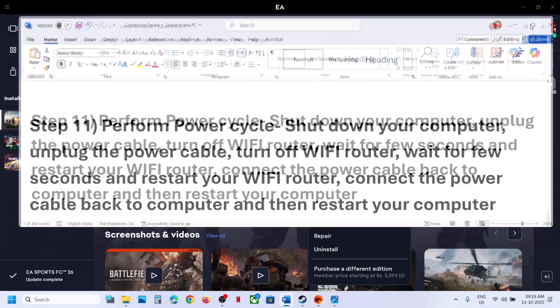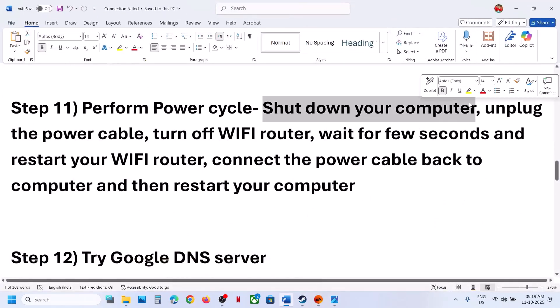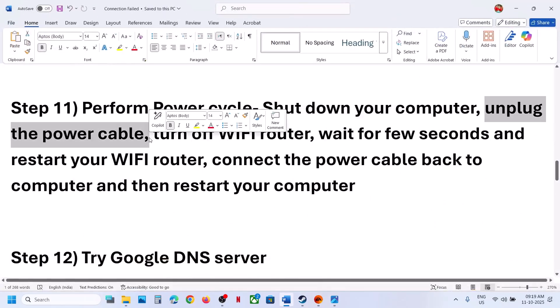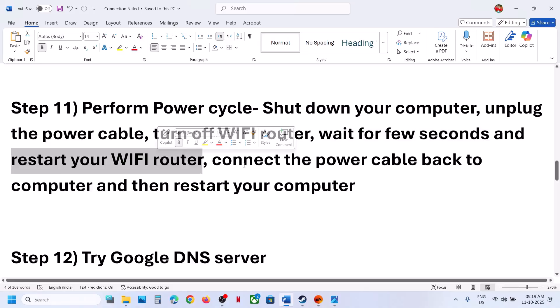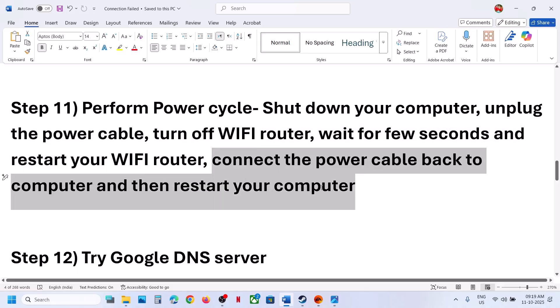The next step is to perform a Power Cycle. To perform a Power Cycle, shut down your computer first, unplug the power cable from the computer, turn off the Wi-Fi router, wait a few seconds, then restart your Wi-Fi router. Then connect the power cable back to the computer, restart your computer, and check.